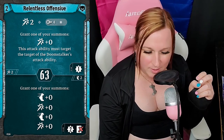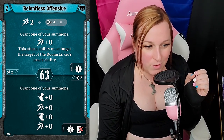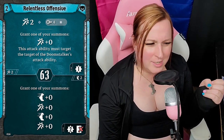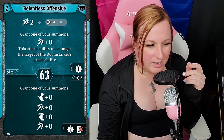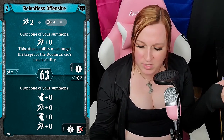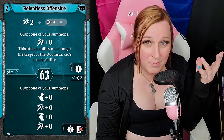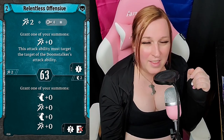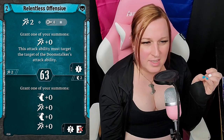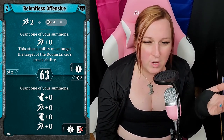Relentless Offensive — basically the Beastmaster build. Attack 2 at Range 4 is fine. But you also grant a summon an Attack plus zero — so you get to do an Attack 2 and often an Attack 2. If you're playing the Jackal, this is an Attack 2 plus Attack 2 with wound, giving two modifier draws. Usually when you level up, more draws is better than combining numbers. Then you get an experience. All you have to do is have a summon next to the target you want to kill. Ultimately this ends up adding to a decent amount of damage. The bottom is grant a summon Move plus zero, Attack plus zero, Move plus zero, Attack plus zero — pretty good, especially if you need to do some cleanup. The initiative of 63 is harder to use, but the attack is great.